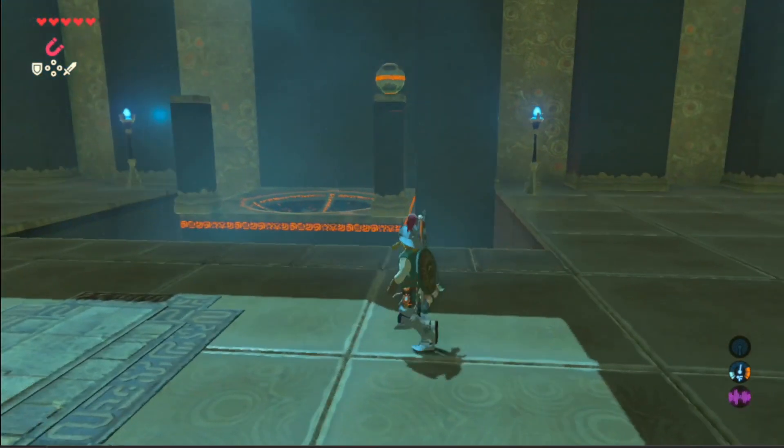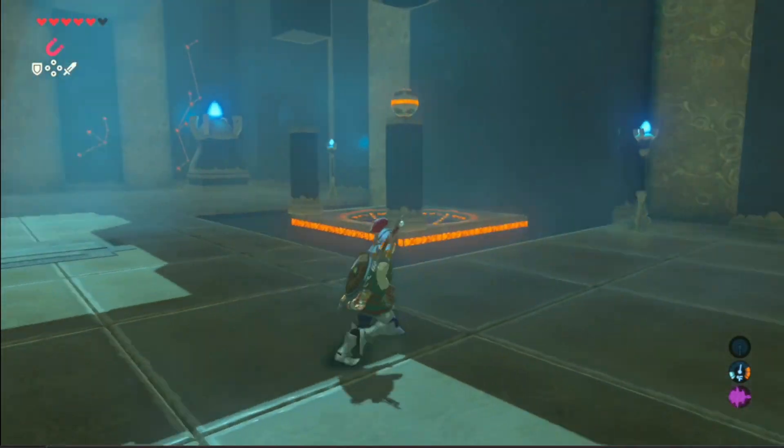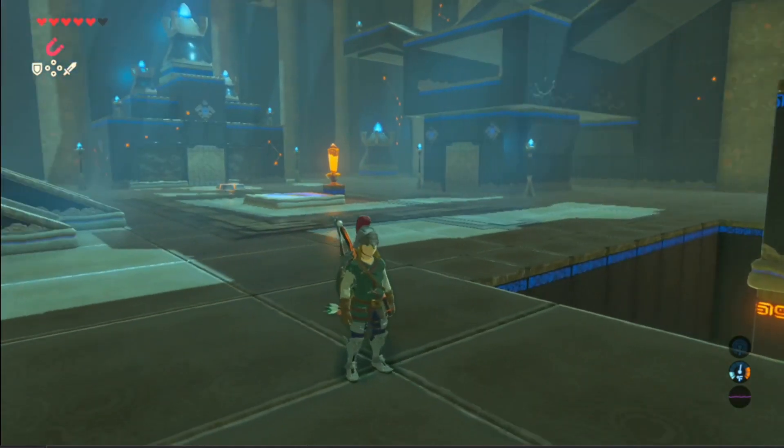There's got to be a way — it drops there for a reason, and I don't think it would just have you get an arrow every time. You could freeze it and shoot an arrow to knock it into that spot. You just need to knock that ball into the hole.